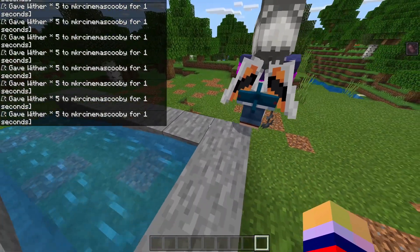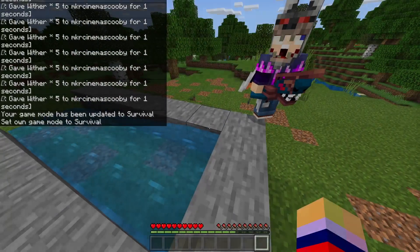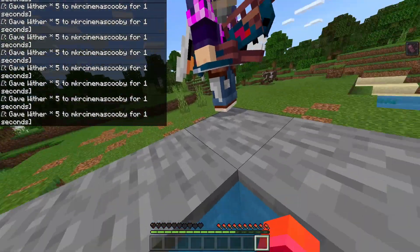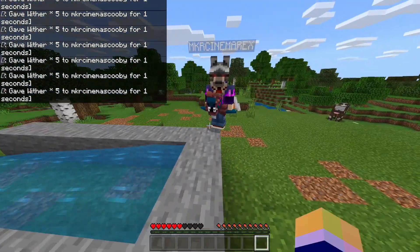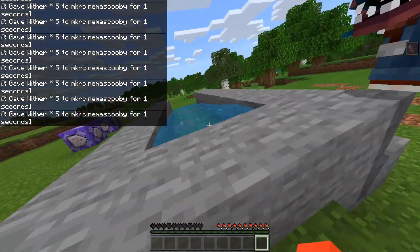I'm getting the potion effects as you guys can see, and if you were to be in survival - let's just quickly go survival - you will see that I start taking damage while I'm in the water, and as soon as I go out I will be fine. That is basically the simple summary of how it works. Go back in and we get toxicated by the water.